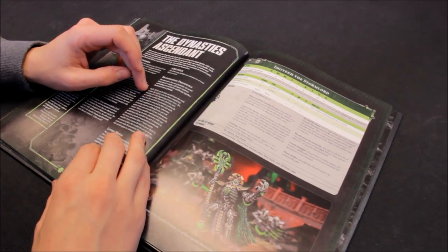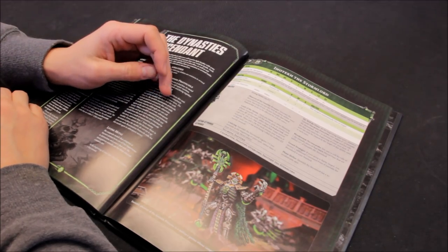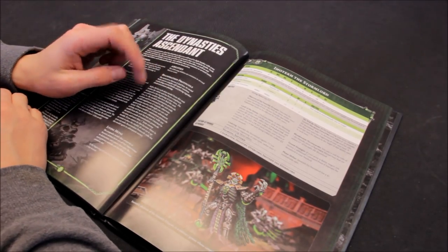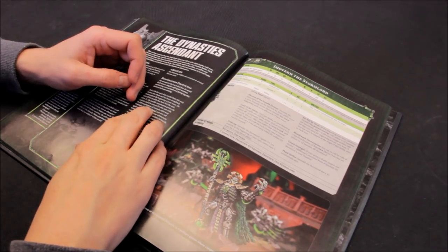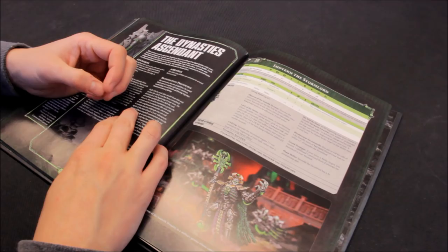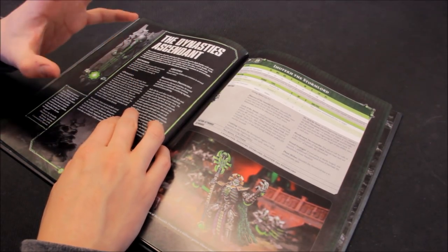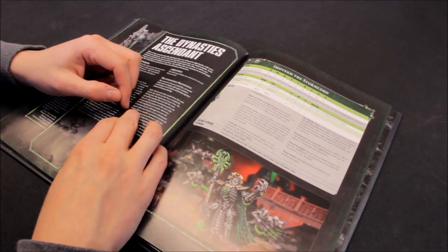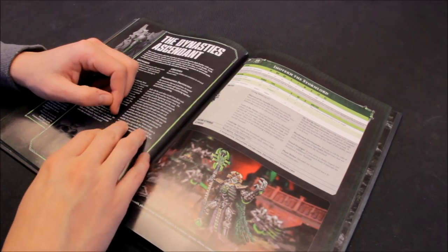Reanimation protocols - I think this is modified slightly. Roll a D6 for each slain model from this unit, unless the whole unit has been completely destroyed. At the beginning of your turn, do not roll for models that have fled the unit - you keep them to one side and they can never be reanimated. It's only models that have been killed in combat or from shooting. On a 5+, the model's reanimation protocols activate and it is returned to this unit with its full complement of wounds. Otherwise it remains inactive, although you can roll again at the start of each subsequent turn.